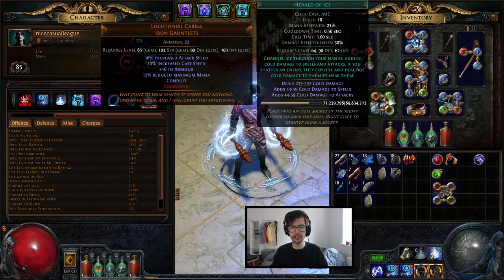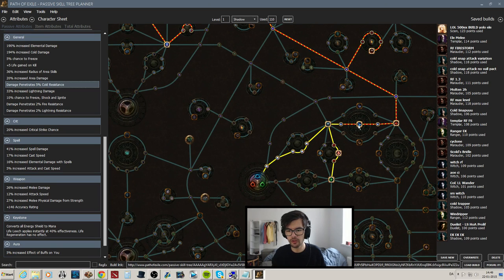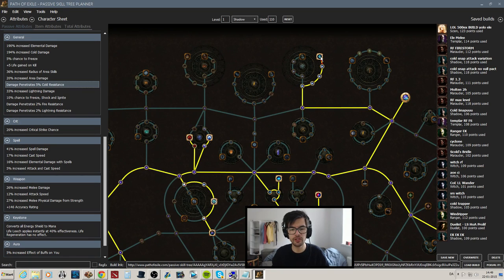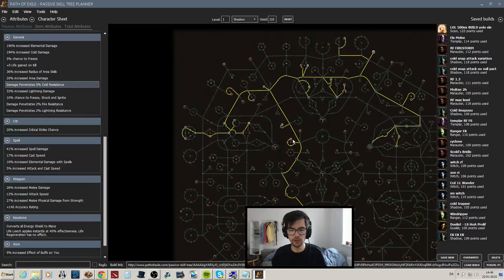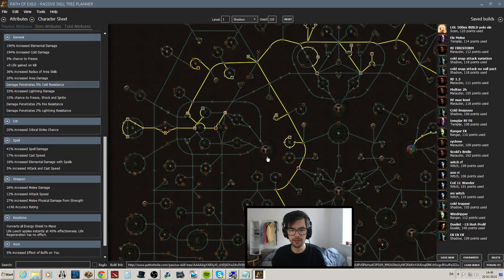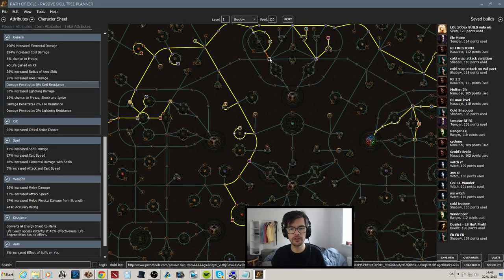On our skill tree, we're going to be focusing on getting elemental damage and cold damage. We go up here and pick up some more elemental damage and the cold penetration, which is really nice against resist monsters. Then we walk over to the Templar side, which has even more, and we have Celestial Punishment — when frozen, shocked, or ignited, they're always going to be frozen, so they take even more damage. I would recommend these nodes for softcore since we're just min-maxing damage. We're really focusing on getting all that juicy elemental damage.